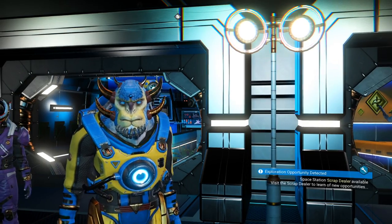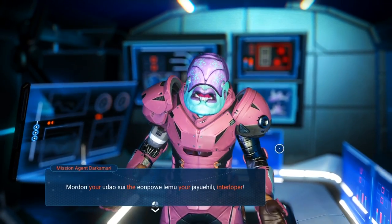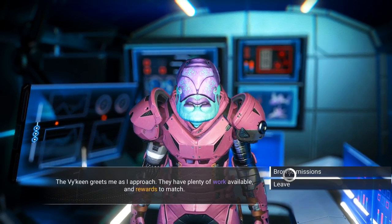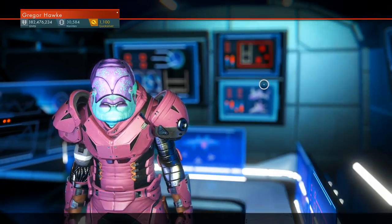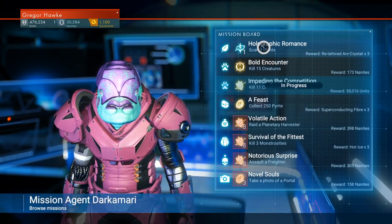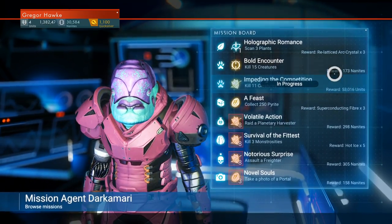When you're hopping from station to station to upgrade your backpack slots, why don't you think about stopping over at the missions agent? You can actually stack up a whole bunch of missions of the exact same type. Just complete one of the missions and they'll all basically complete, which is totally cool. I like to look for kill animals missions for money or nanites, and I'll also do kill sentinels, or scan plants, or scan animals — especially if the reward is for nanites and money.